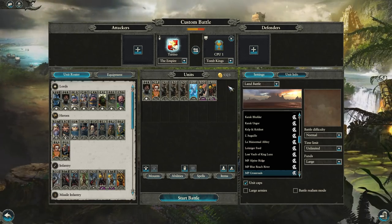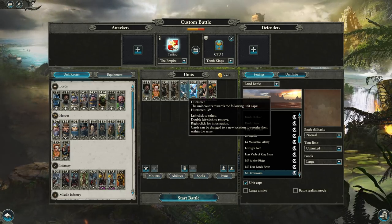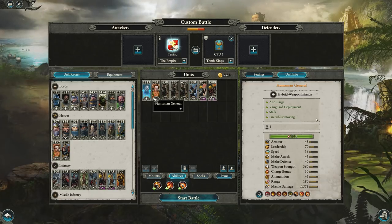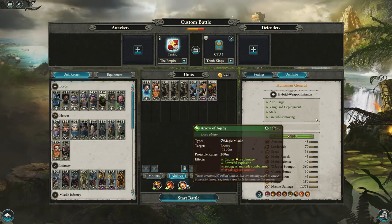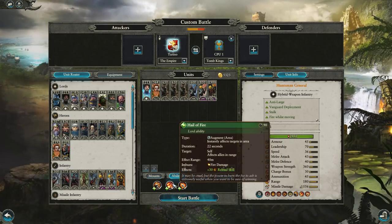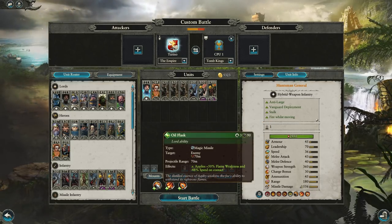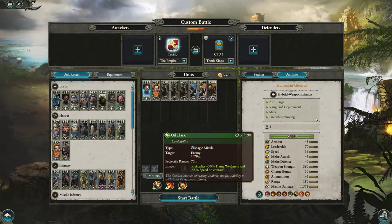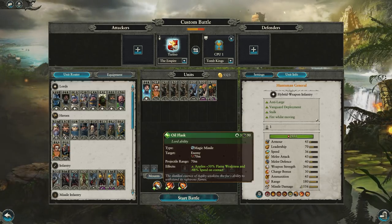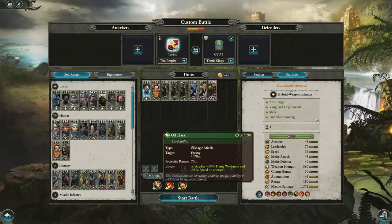Now we're back with the second test of the day, which is going to feature the Huntsman General and his firebombing. Of all the different synergies and new units, I think this is my favorite combination and I just love using this in multiplayer. It's certainly quite good in campaign as well. You get the Huntsman General — it basically is just a synergy with his spells. He has the Arrow of Akshay, which does fire damage. But more importantly, the Hail of Fire gives reload skill and fire damage to all nearby troops. That's the beginning of this glorious synergy. You give them fire damage, give them reload skill, and then throw the Oil Flask at your intended target. This is going to slow them by 50%, which alone is very competitive. It also applies 50% flame weakness to that target, which is incredible.